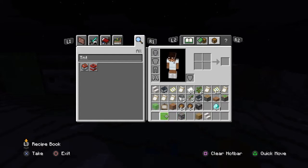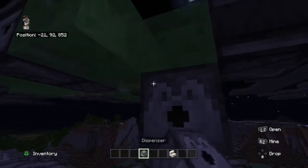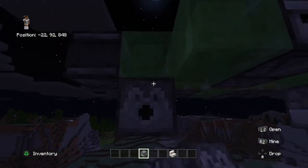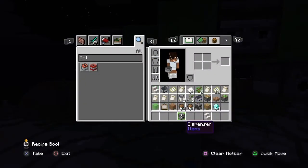And then you want to put your TNT in the dispensers. Put them this way and then put your TNT in there. Now I'm going to put all this out.